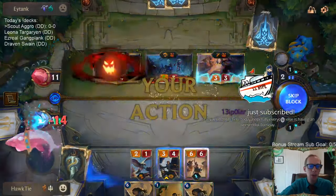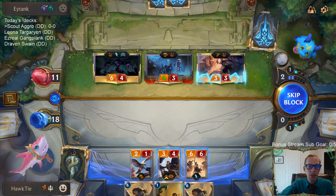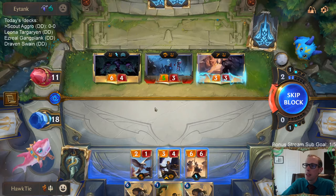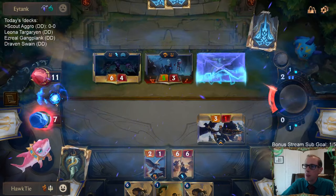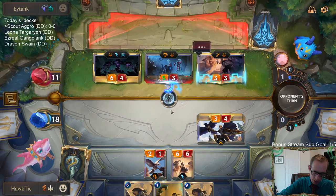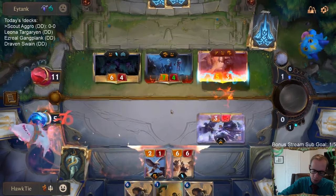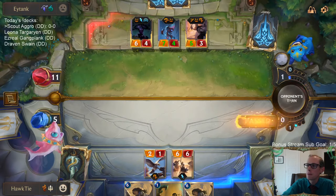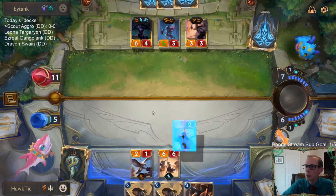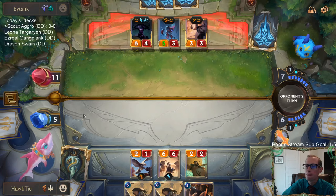Bipolar with the resub - crazy windstorm here today, hopefully everyone else is having an uneventful Tuesday. Thanks for the resub, stay safe with the crazy windstorm. We've got a bunch of scary things attacking me. If we block here we go to seven - that's what I'm going to do. I guess it was safer to just block with my six-six, but I think my six-six is more valuable for attacking with the pluses.